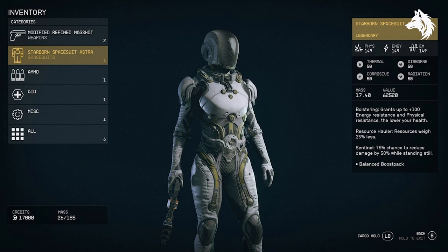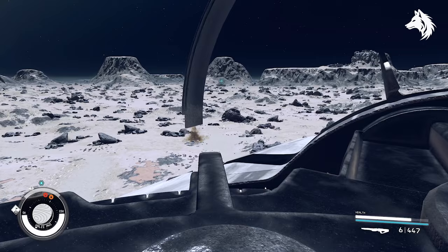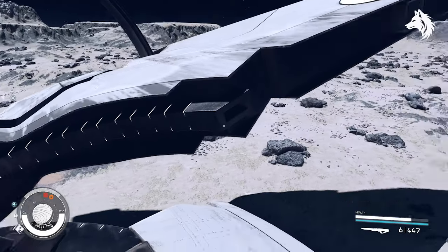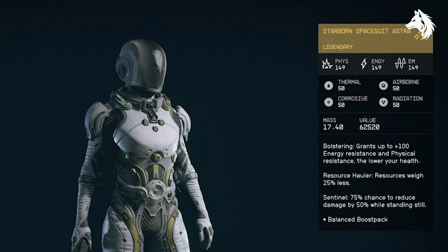Along with the armors, I'm also going to show you, as you can see in the video, how to get the ship, which is called Starborn Guardian. You can get a total of 6 ships which will have improving stats, and you will stop getting new ones after New Game Plus level 6, unlike the armors which go up to 10.